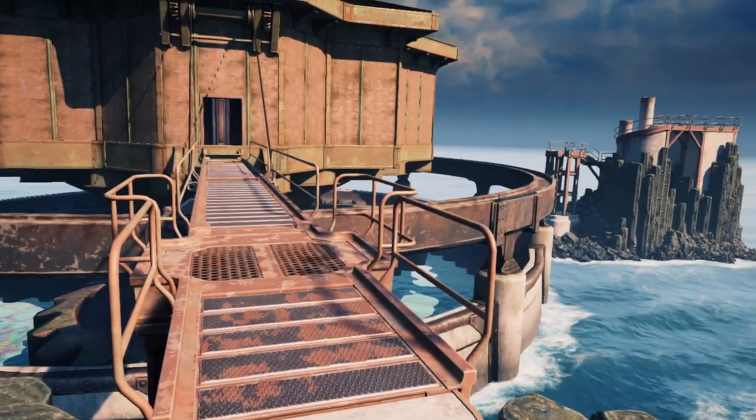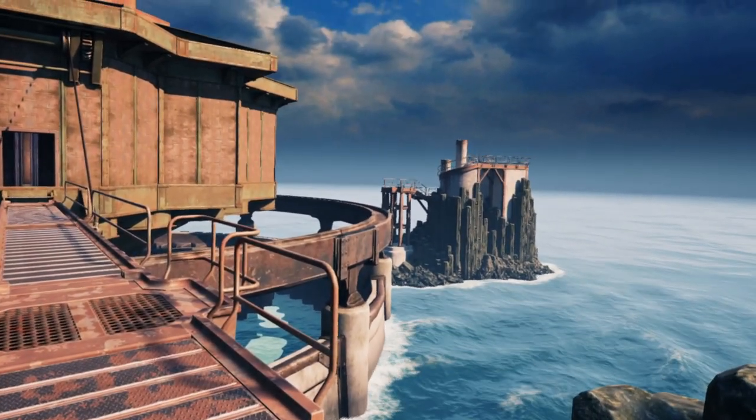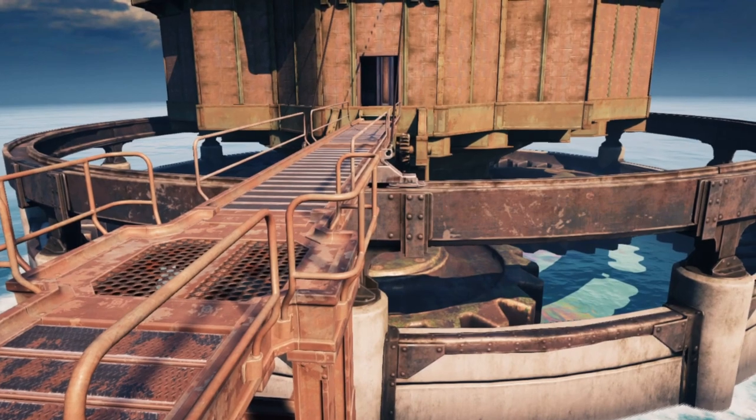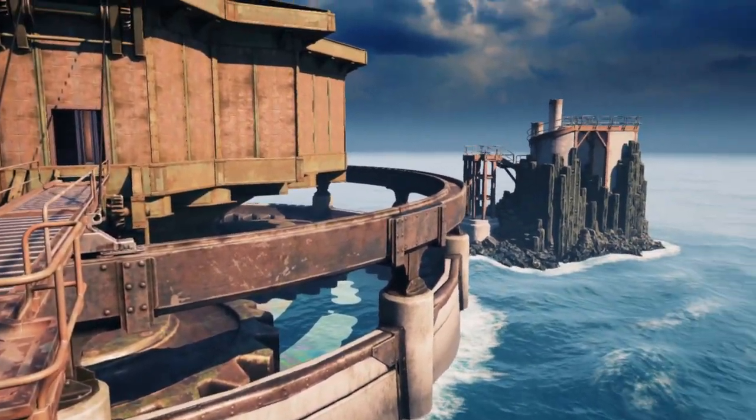To the right of the fortress is a small, inaccessible island, but note how the fortress gangway is on a circular track. The entire fortress can be rotated to access this small island.